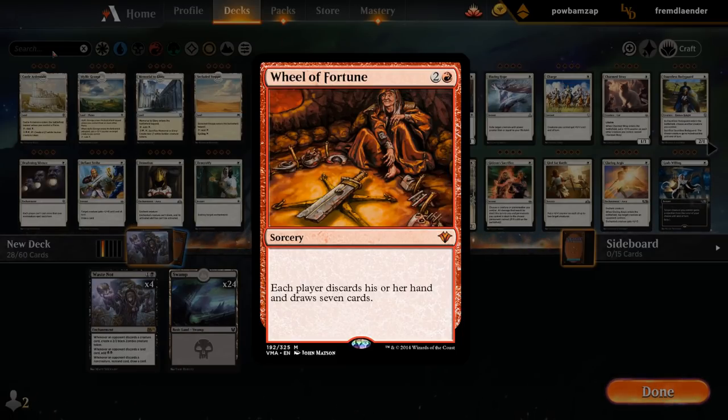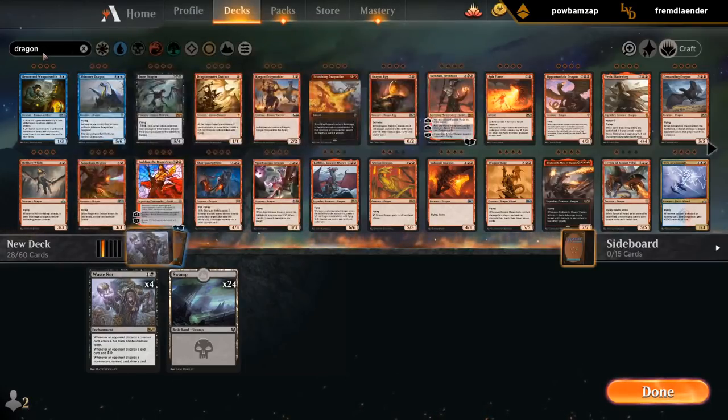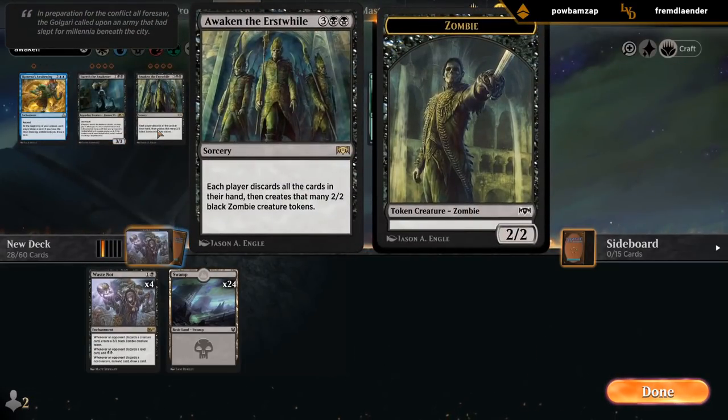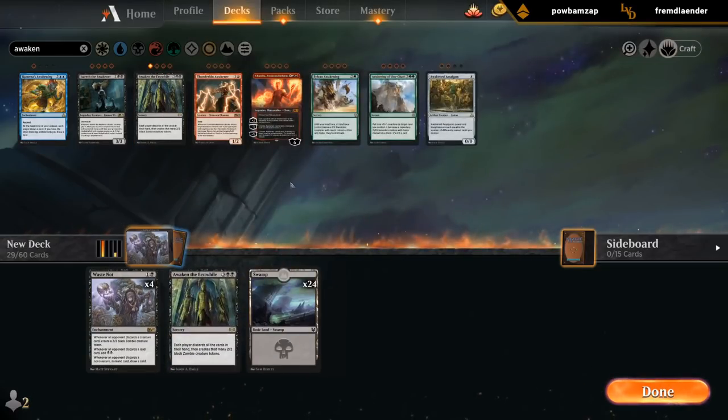Dragon Mage, although that one seems a bit ambitious — each player discards their hand and draws 7. Awaken the Erstwhile could work: each player discards all the cards in their hands. It's not a great card, so we are relying pretty heavily on Waste Not. It's an option, I'll put it in here for now as a placeholder.